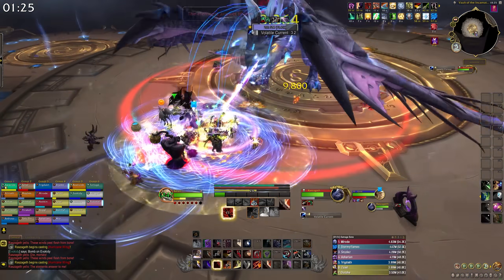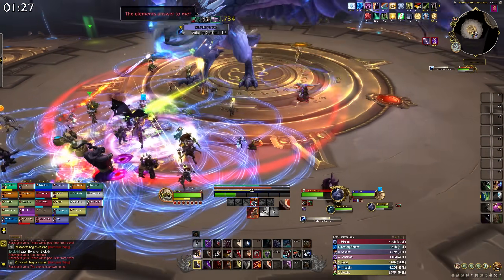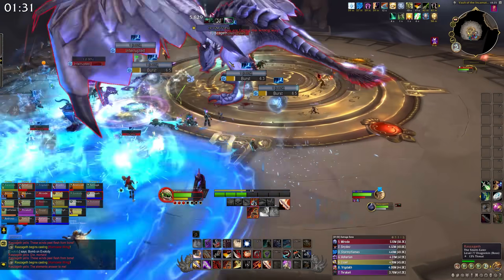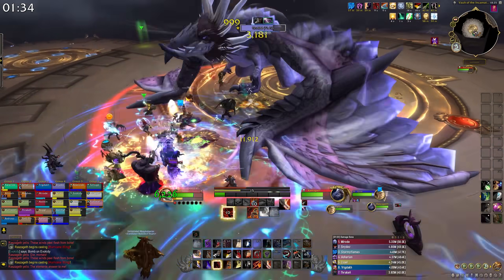You can use AoE stuns, fears, or anything to help out other players. On heroic, these adds have two charges, so you have to deal with two adds per player — get creative with those AoE crowd controls.